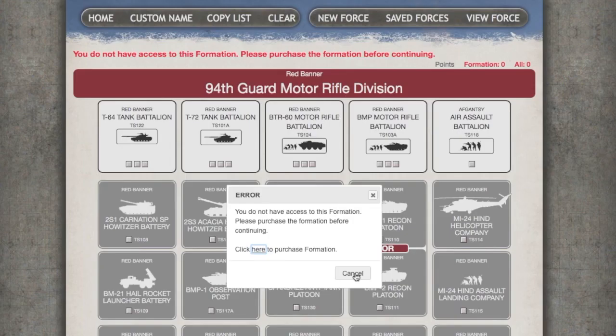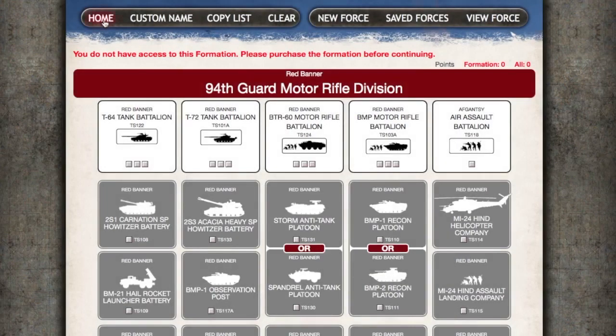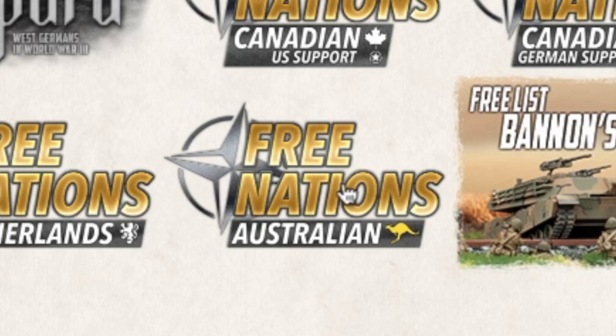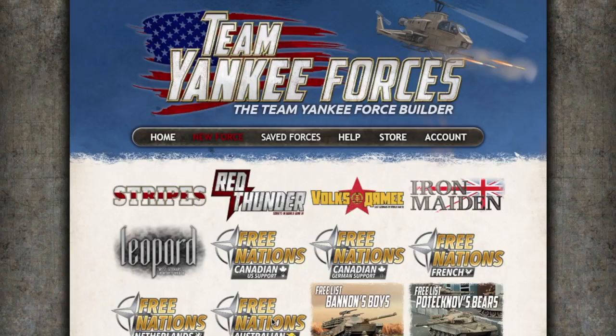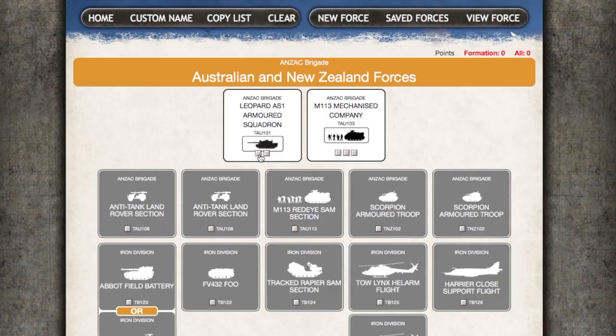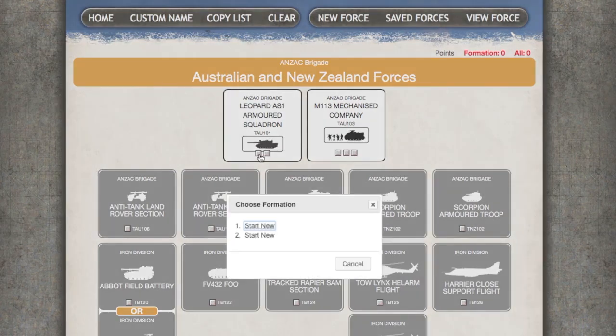I own the Mechanised Company Infantry list from Iron Maiden and the Australian Armoured Squadron and Mechanised Infantry lists from Free Nations. Let's click New Force here to make a new Australian list. This opens the Anzac Brigade force diagram. For my example I'm going to make an Anzac Armoured Squadron, so I'll click on the little button on the Leopard AS-1 Armoured Squadron box.